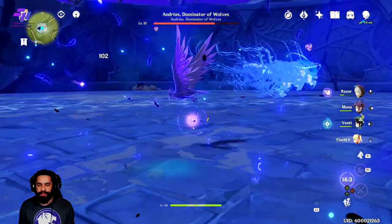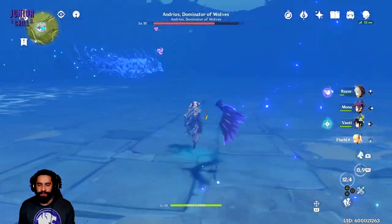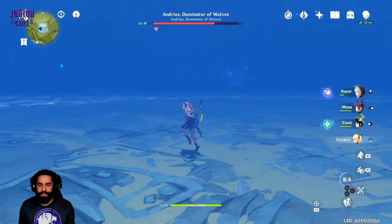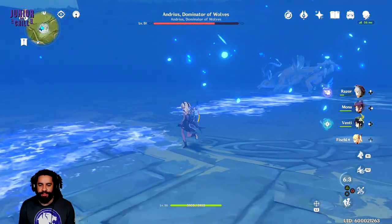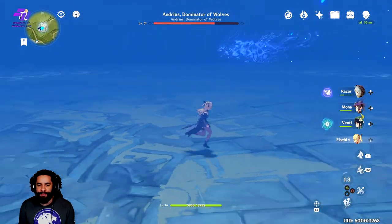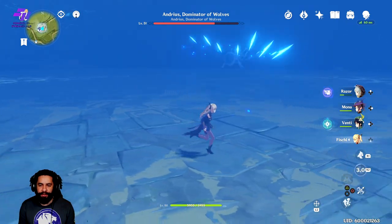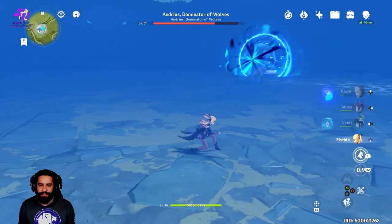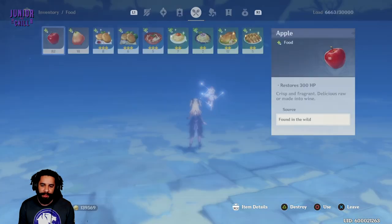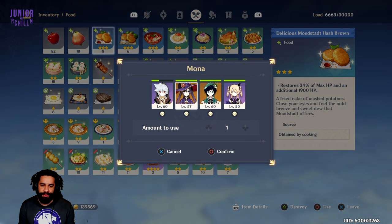Having a summon like Fischl here is pretty good — we can keep DPS while we reposition. He's going to go into the running phase, so just run around, get ready. When he charges at you, just dodge. You don't want to touch the ice — the ice actually damages you. Remember, if you get hurt, you can pause the game if you're by yourself. If you're in co-op, you can't really do that, but you can heal up.